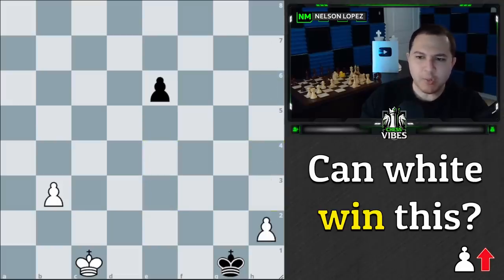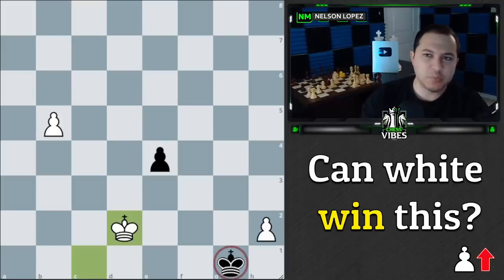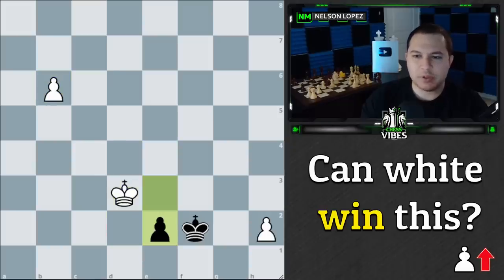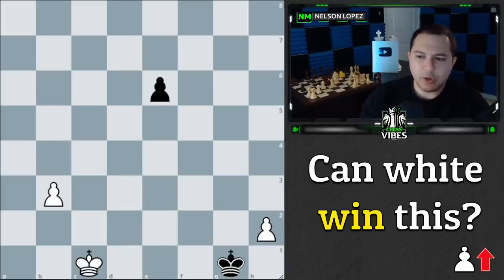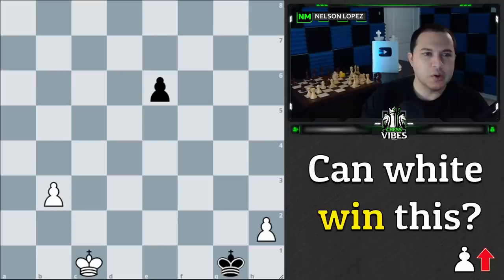Now, if at any moment during the pawn race — say b4, e5, b5, e4 — we try to use our king, it doesn't help for the same reason as before. Black's king is always just one step away; they simply come up, the pawn is defended and escorted down. We have to go back to the pawn race, and we end up with the same situation: black gets a queen, we get a queen, and it's a draw. So what else can white play? H4, b2, king to d2 — what is the winning move?